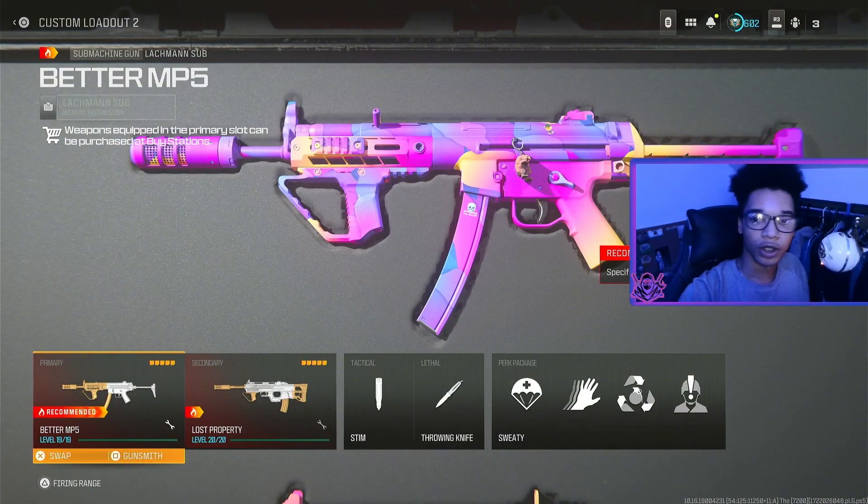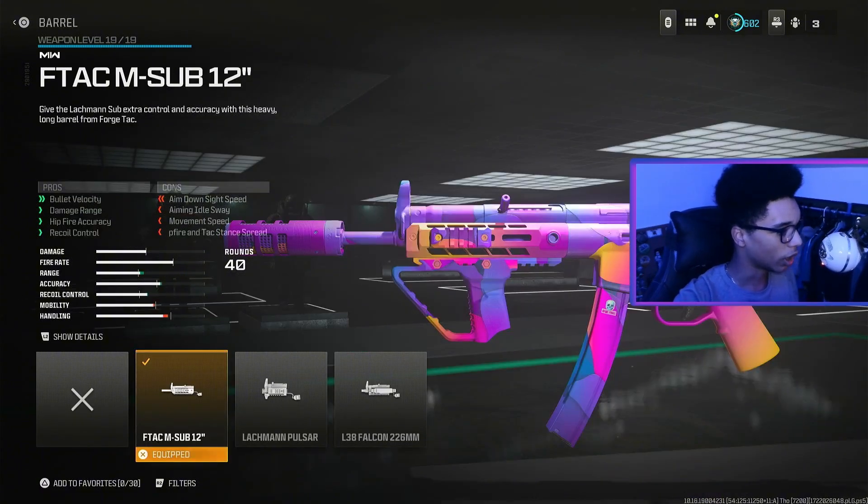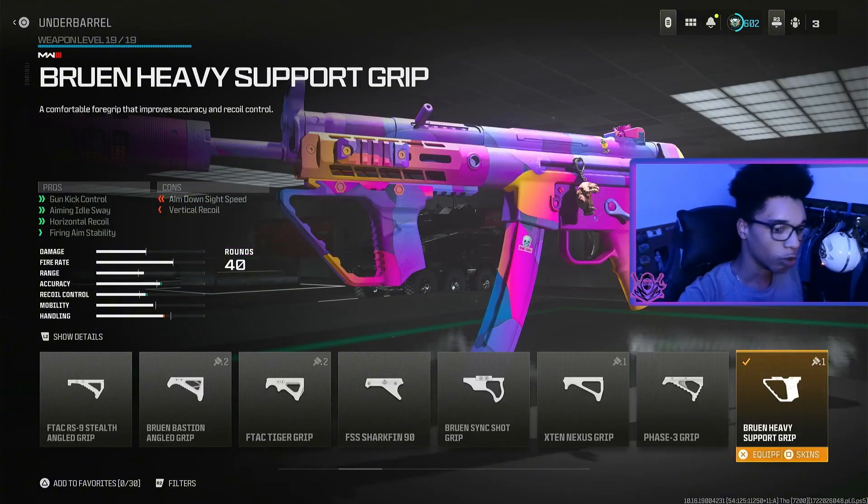Without further ado, let's get into this Lockman Sub class setup. For the muzzle we are using the Zilen 35 Compensated Flash Hider for shorting radar pings, vertical recoil, horizontal recoil and fire aim stability. For the barrel we are using the Ftech M Sub 12 for bullet velocity, damage range, hipfire accuracy and recoil control. For the underbarrel we are using the Bruen Heavy Support Grip for gun kick control, aiming out-of-sway, horizontal recoil and fire aim stability.